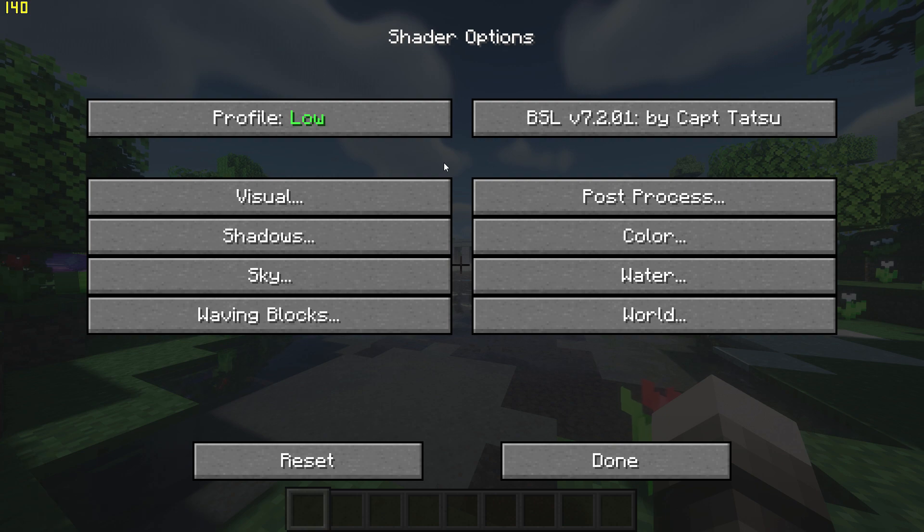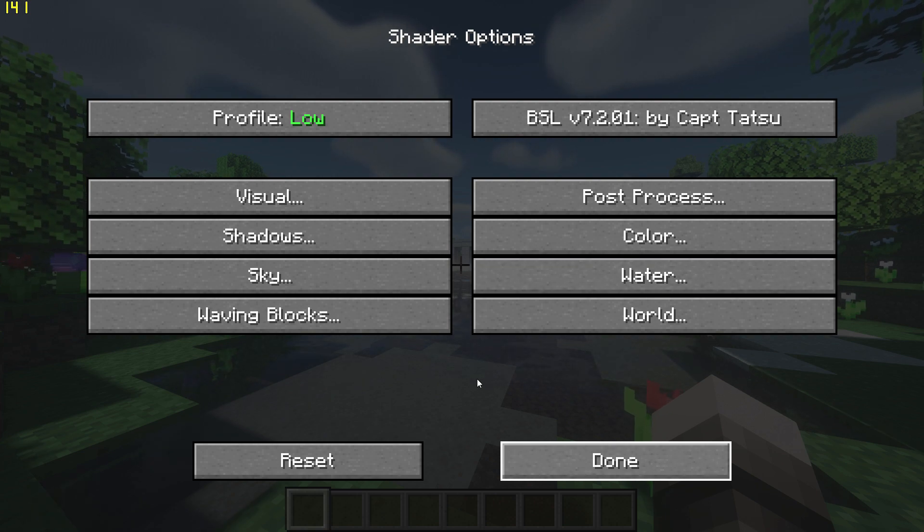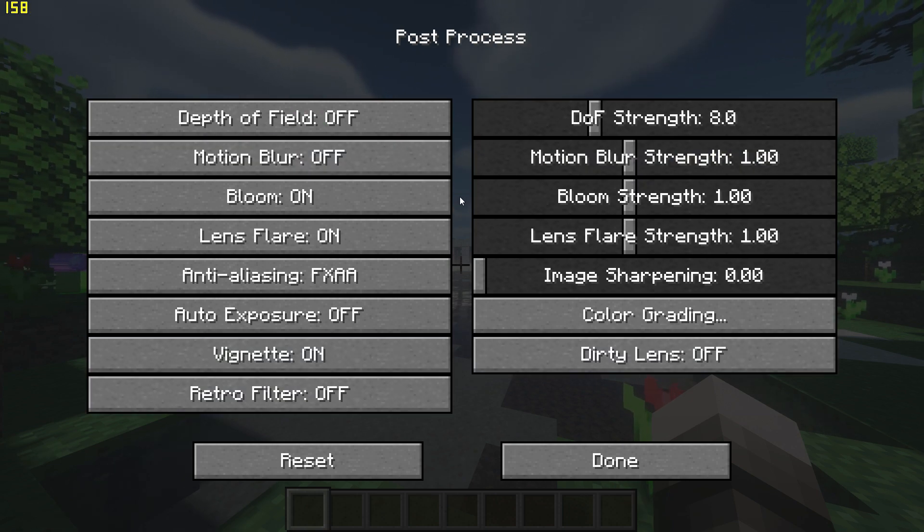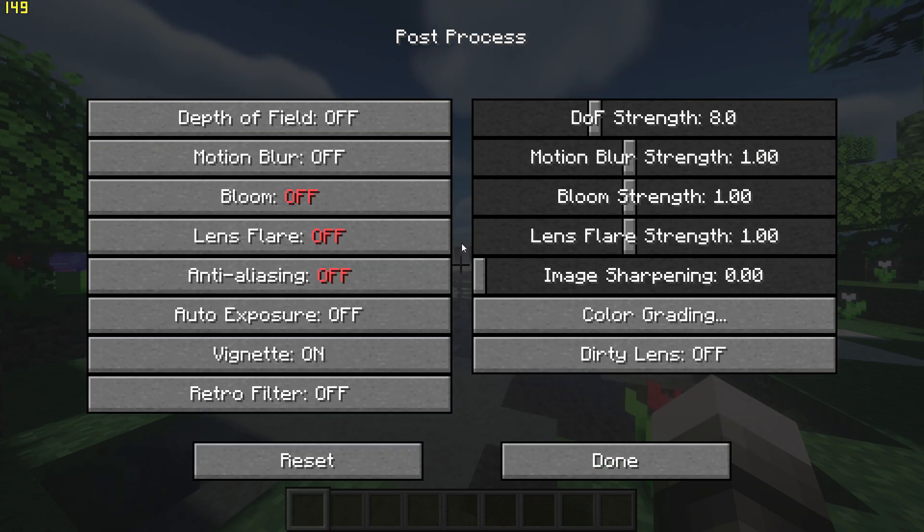This will automatically change shadow detail to low and turn off ambient occlusion and light shafts. Then go to post processing and turn off anti-aliasing, bloom and lens flare.